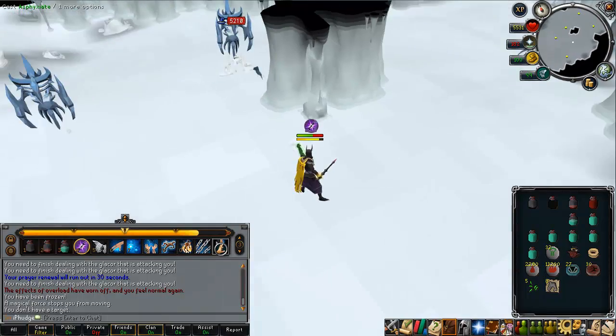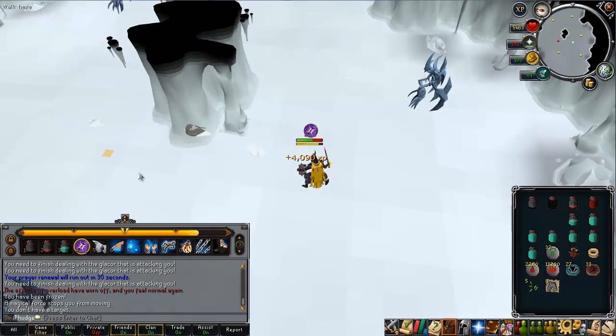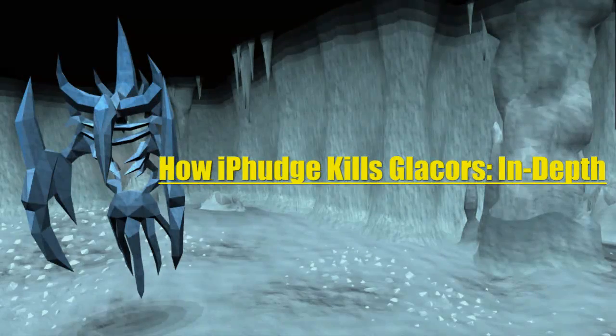Simply finish off the Glacor for its remaining health and you have a Glacor kill. Here is how I personally kill Glacors — it may not be the best method, but it's quick, easy, and it works for me. With patience, time, and practice, you can become as good or probably even better.